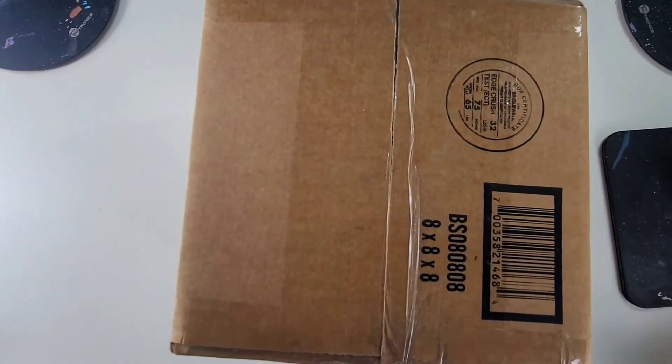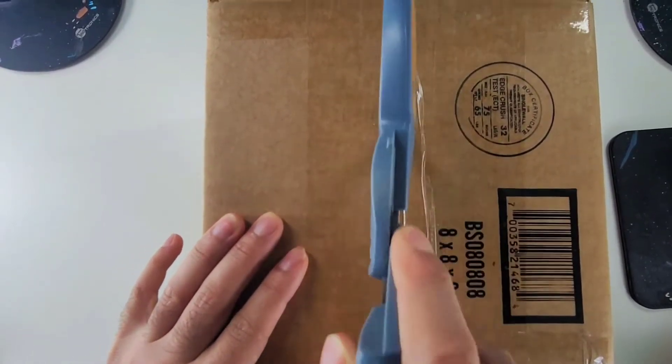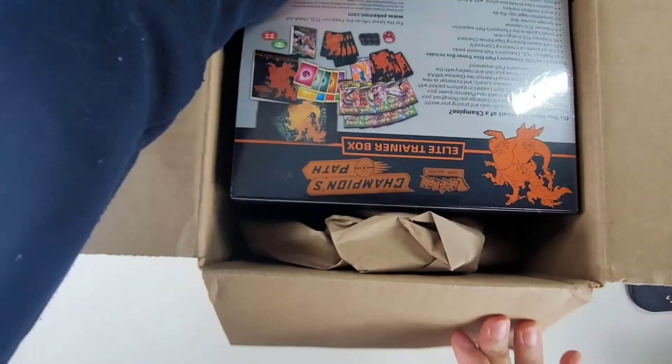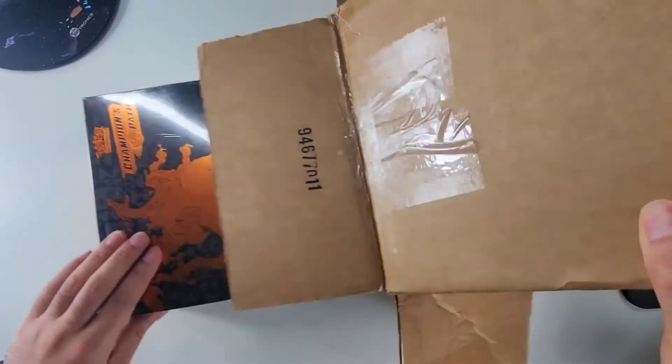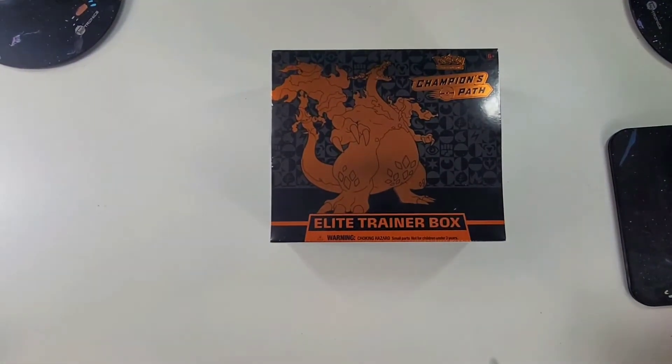Welcome back to the channel where the art is always random and so am I. Today is part 1 out of a 2-part series of unboxing Pokemon Elite Trainer Boxes for the Champions Path set. I did it in 2 parts because it takes forever to go through these packs. Hopefully you guys like it. Like, comment, and subscribe if you enjoy the video.